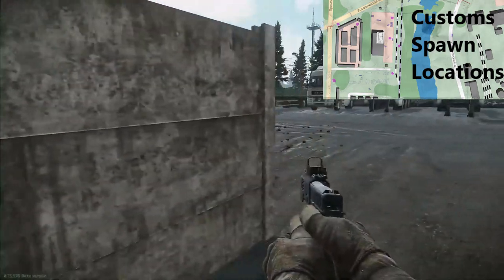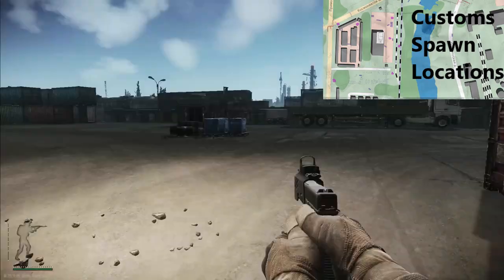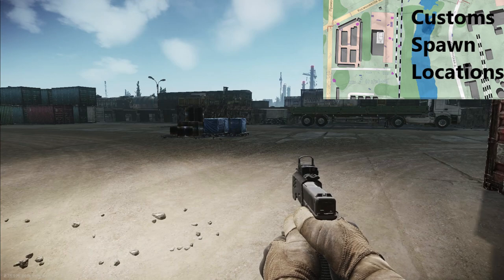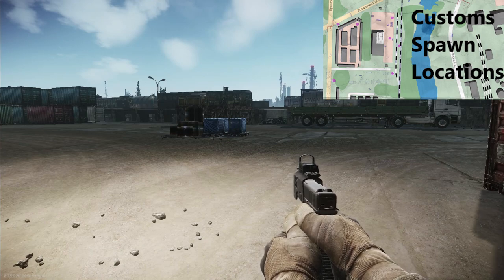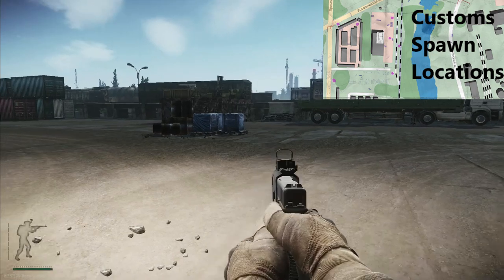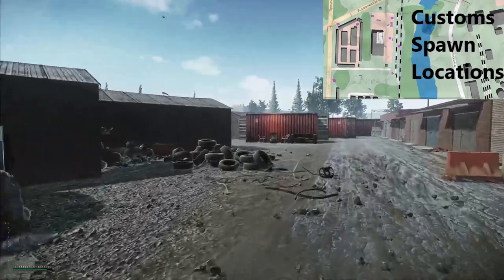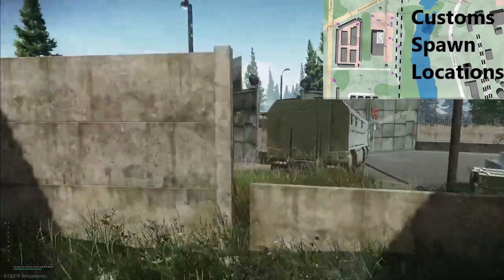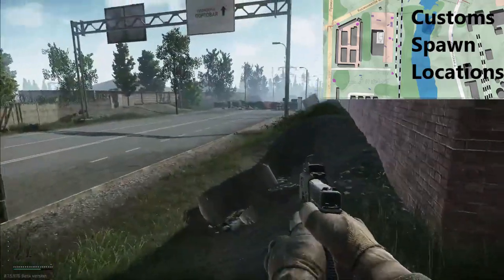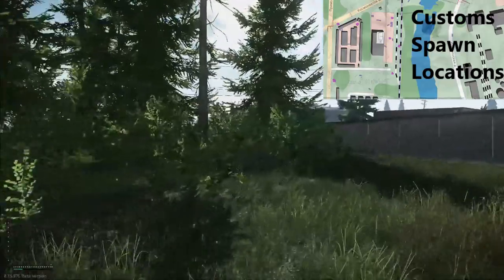For the Customs spawn side, there's about 8 or 9 locations you can spawn. For starting out on Customs, this is probably the safest side to spawn on because there's less choke points. However, you need to be wary of other people understanding where all the spawns are, as they may try and rush you. If you spawn close to the river, I advise trying to rush over to the other side, getting on the Construction side, which will give you the advantage facing back towards some spawn locations. Otherwise, you could push through into Construction and start clearing Scavs.